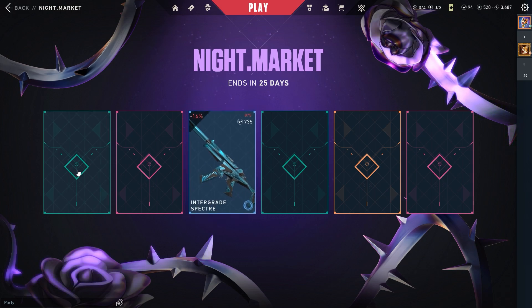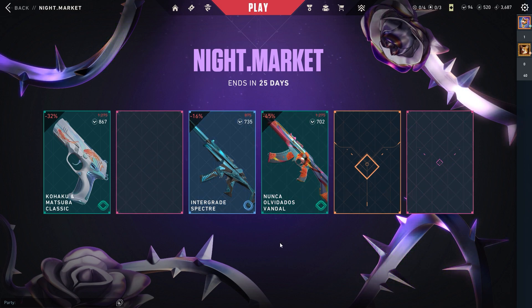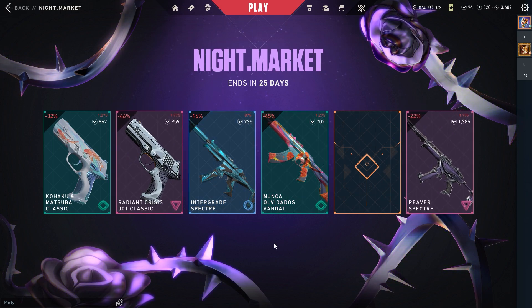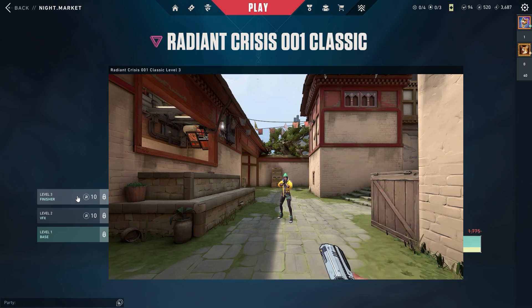Okay, now skipping to the green one, and again skipping to the pink ones. We have a Radian Crisis Classic and a Reverse Specter. It's a decent Classic but I don't think I will buy it.